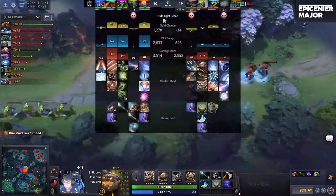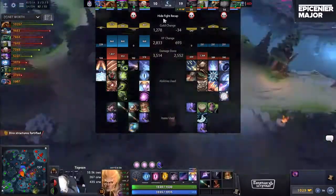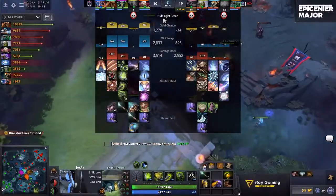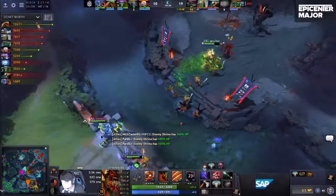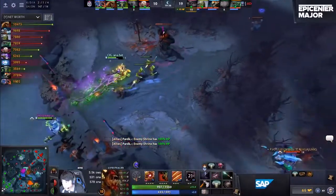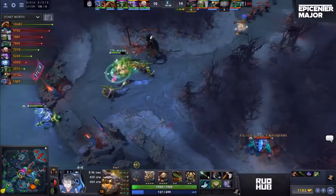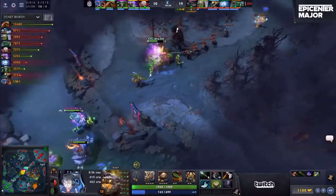OG were prepared. It was one of the few wards OG did have on the map — that one position there on the shrine saw the relocate happening early. They were already smoked up making the move. It's getting pinged out immediately — they know there's going to be a ward there. But that was a great aggressive move by OG. OG just making sure that any small window of opportunity that's there for them, they jump straight through it. And now the full Desolator is finished up for Ana.